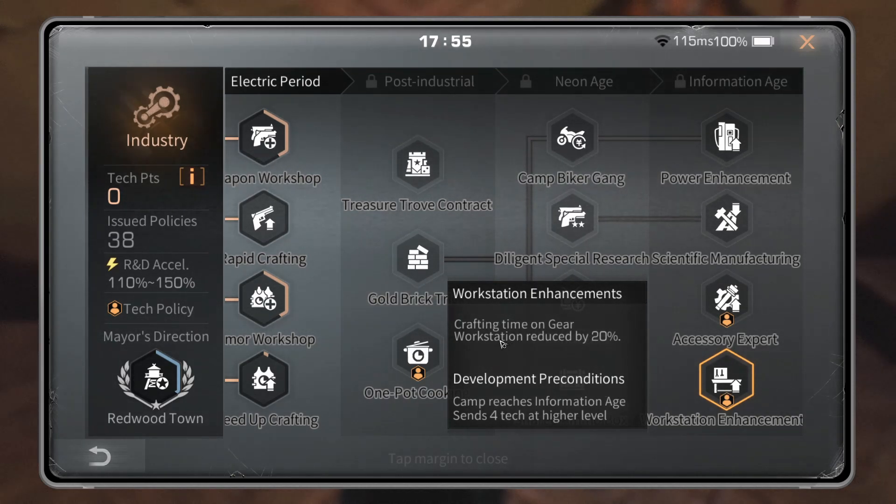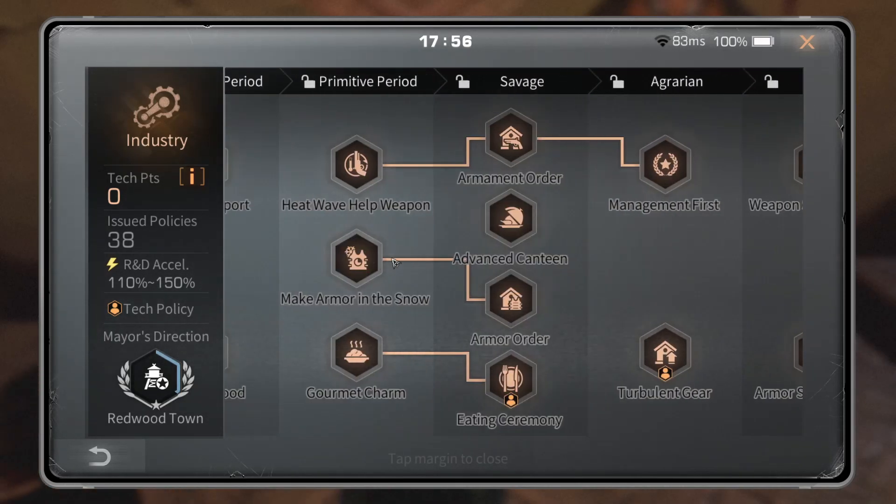Workstation Enhancements: crafting time on gear workstation reduced by 20%. If you're really looking for something to fill your last slot for personal tech, then go ahead and use this. I don't think it's really worth it because once you max out the crafting skill — there's a skill in crafting that reduces the amount of time for your gear workstation and also adds more slots — but you can use it if you really need it. It's a personal tech, so it's really up to you.